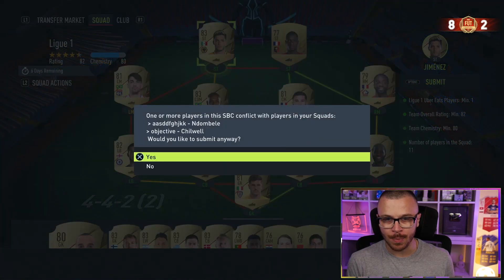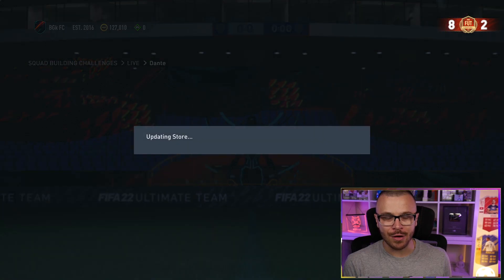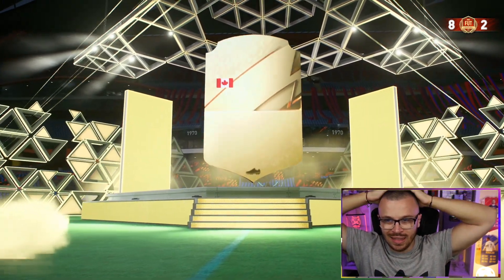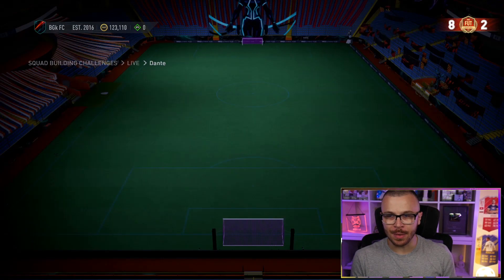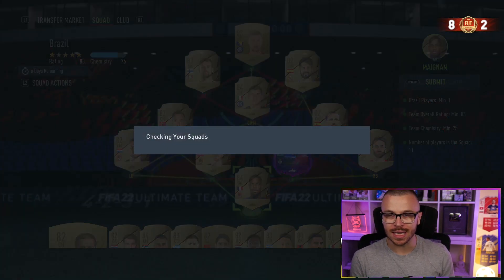Let's go — 78 rated, I'm not gonna make coins out of these SBCs. Time to submit squad number 5, the Brazilian team. I spent 4,000 coins to complete this one. Let's open that small prime mixed players pack. EA, can we get lucky now? Fingers crossed. I got confused — it's Dumfries, 82 Dumfries.